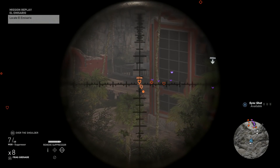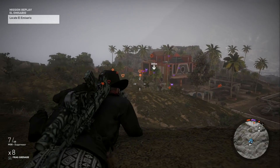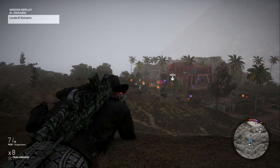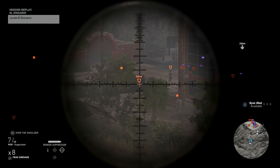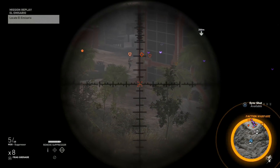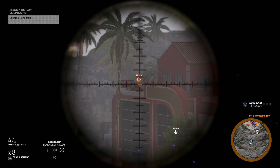Once they get alerted, the Unidad and Santa Blanca soldiers usually start shooting at each other, and the Santa Blanca soldiers tend to get killed first. As soon as all the Santa Blanca soldiers are gone, fast travel to the nearest location and come back to this mission and do the same thing over again. Every time I used this method I got somewhere between five and six headshots, so you're probably going to have to fast travel around nine to ten times.